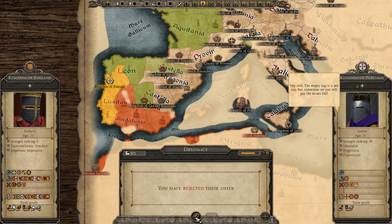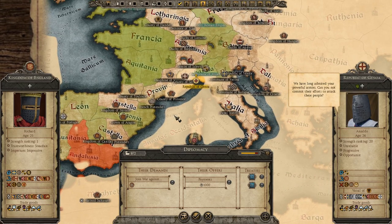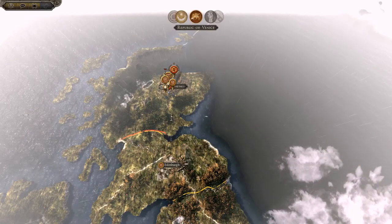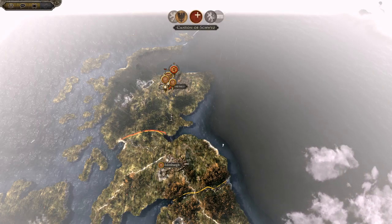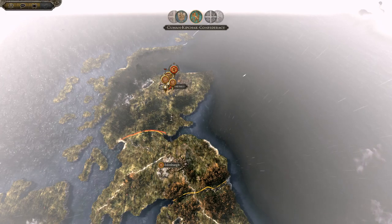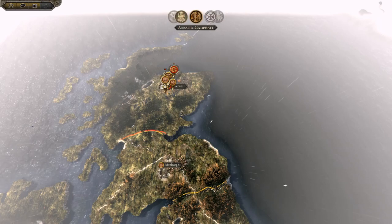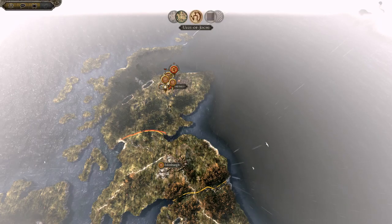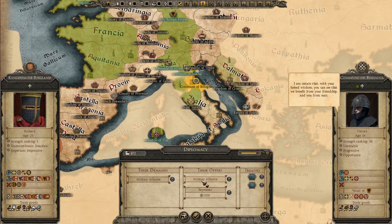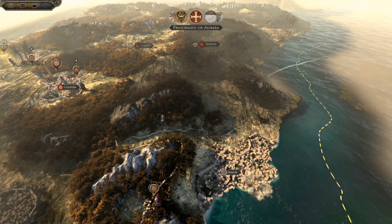I'd like Richard to have a kid - why do I keep calling him Henry? Kingdom of Sicily wants us to join a war but I'd rather not - they'll offer peace in a few turns anyway. Scotland has just decided to take the siege. I'm at war with these French pretenders and they'll probably offer a peace treaty in a few turns. Bologna can have a deal. We can see a lot more land now.